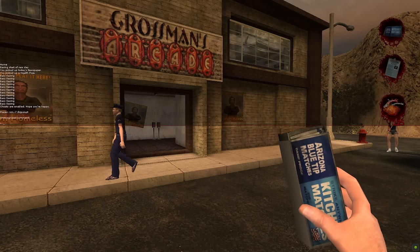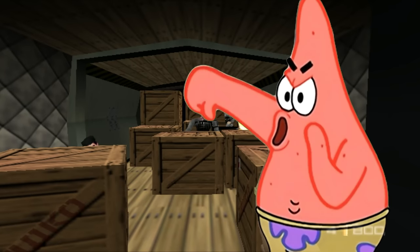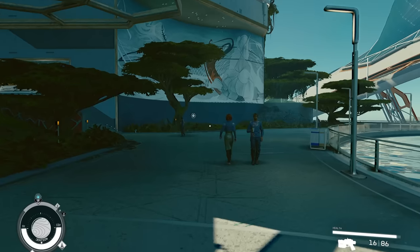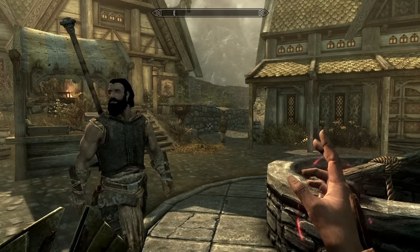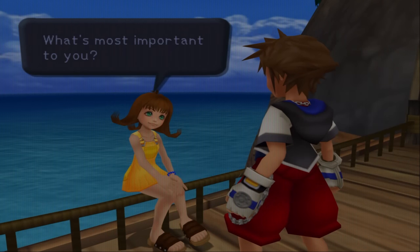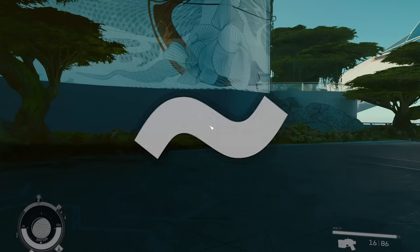Starting off with number 10: cheats are back, at least in the PC version. While the gaming landscape as a whole has moved away from letting players cheat in their games, Bethesda has remained pretty consistent with allowing players to open up the console and do whatever the hell they want. In Starfield, you hit the tilde key, and there's the console.